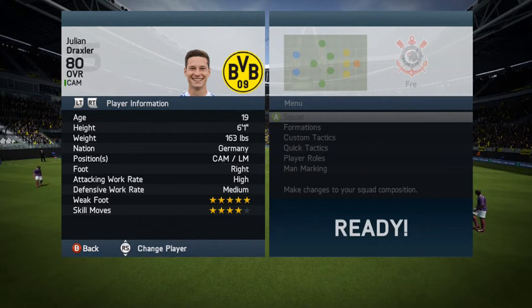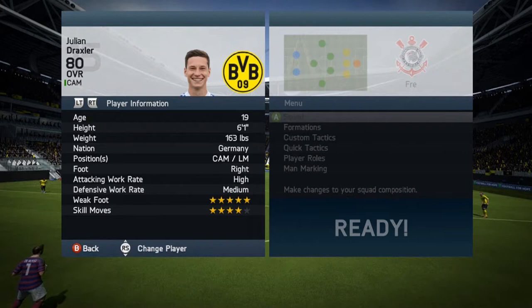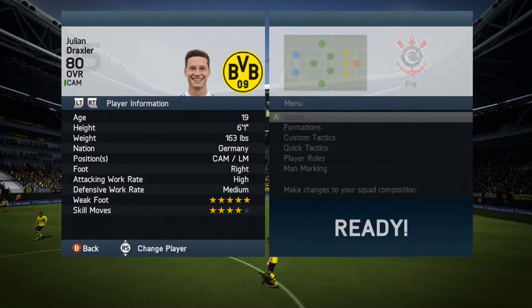Hello, welcome to a FIFA 14 beast review. This player for me is an absolute tank — Julian Draxler. Absolutely fantastic, age 19, height 6'1", German. I play him as a CAM in a 4-2-3-1. He's absolutely brilliant with a high attacking work rate and a medium defensive work rate.